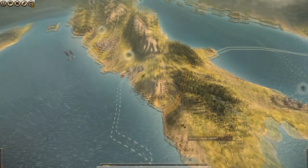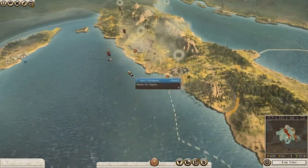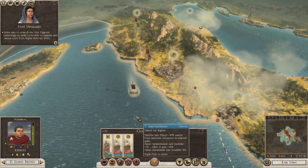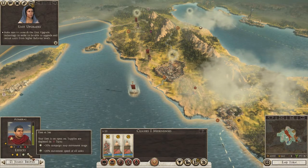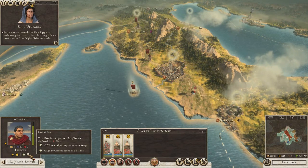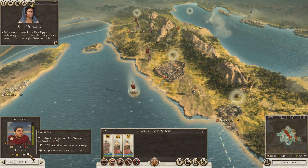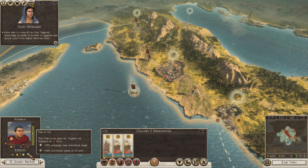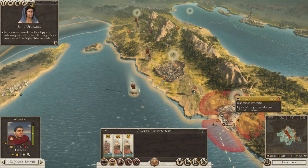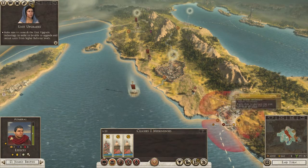We have a navy here. If you hover over this symbol it says 'Fleet at sea - supplies are depleted in eight turns.' So your navies can be out at sea for eight turns, then they have to go back into port, get resupplied, and come back out. I think they have to stay in port for one turn or so.